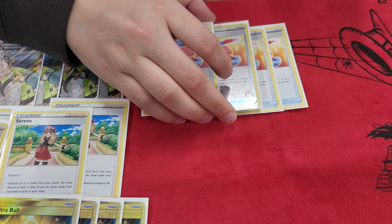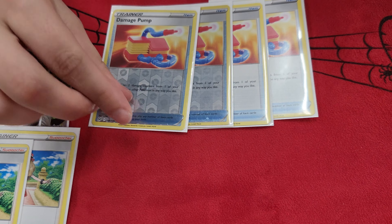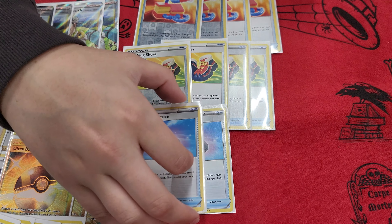Spell cards — Supporters. Four Research, because Draw Seven is nice. Two Marnie, because you want to just throw up the hands. Serena and Dubas. And that's it for those. Balls: Four Ultra, Four Quick. Perfect.